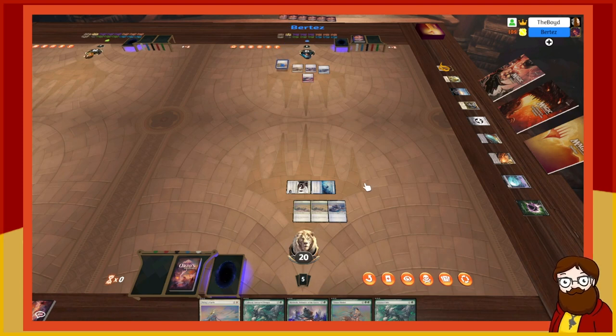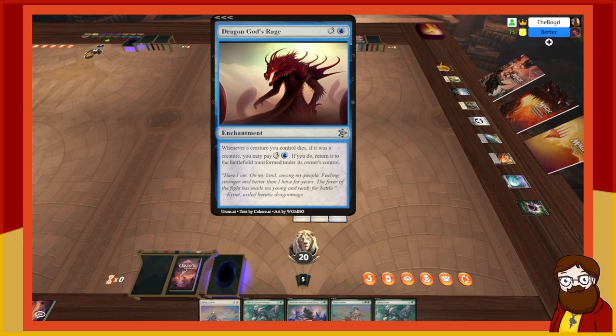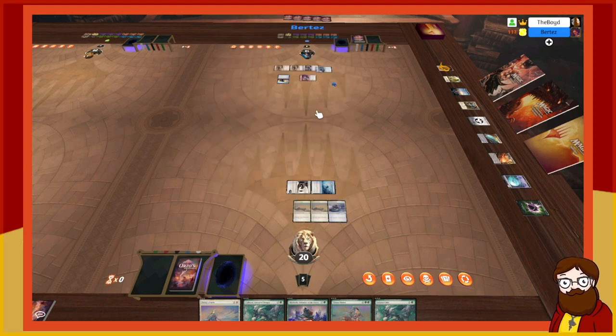I had a good start, out of lands now but two good cards. I play Dragon God's Rage — a four-mana enchantment: whenever a creature you control dies, if it was a creature you may pay four to return it, but that's expensive and kind of bad. When you move to combat I'll spend a white and blue to tap Moonlit Butcher with Pyromancer Elite — it doesn't untap next turn, basically a stun counter.